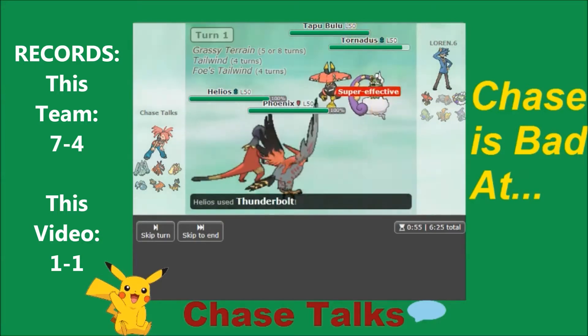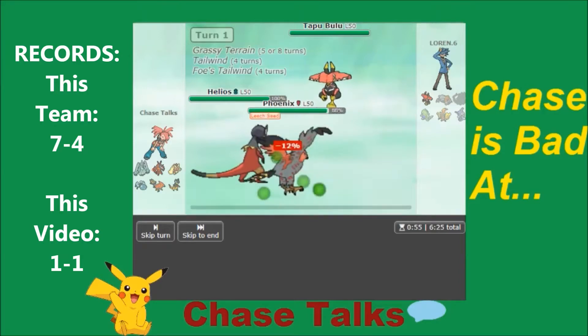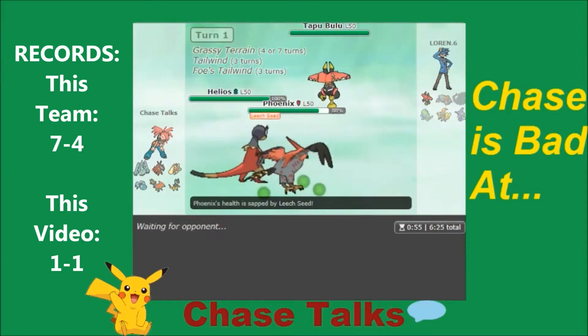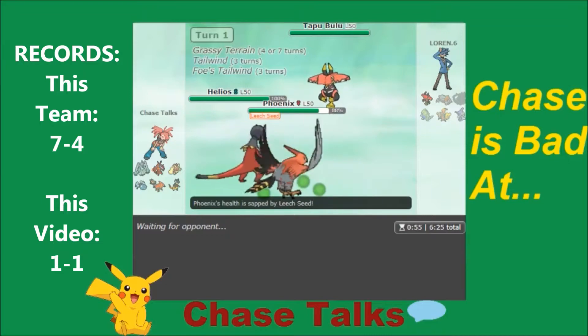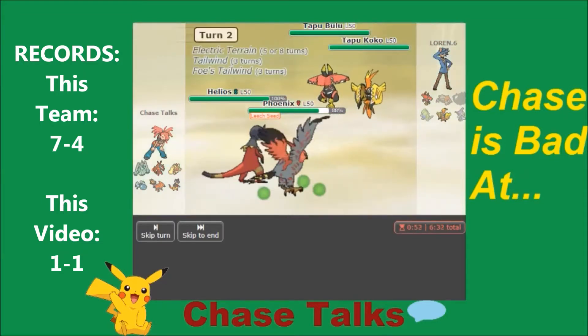I'm going to Thunderbolt into the Tornadus slot and click Tailwind — I'll have priority Tailwind too. I'm going to match his Tailwind and try to take out his Tornadus this turn. I don't care if I lose Heliolisk to Tapu Bulu — the goal is just to get my Tailwind up, match his, and kill his Tornadus. We do match Tailwinds, the Thunderbolt goes off, and the Thunderbolt takes out Tornadus! We see a Leech Life on Tapu Bulu, which breaks my priority Gale Wings for Brave Bird.